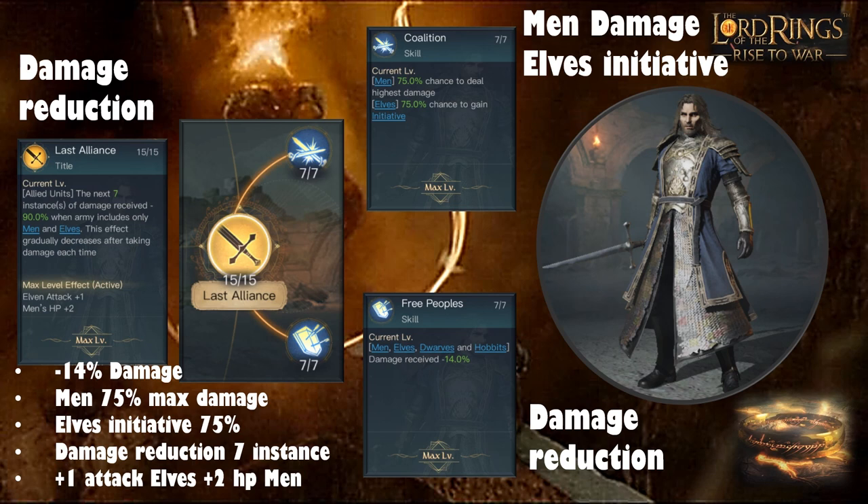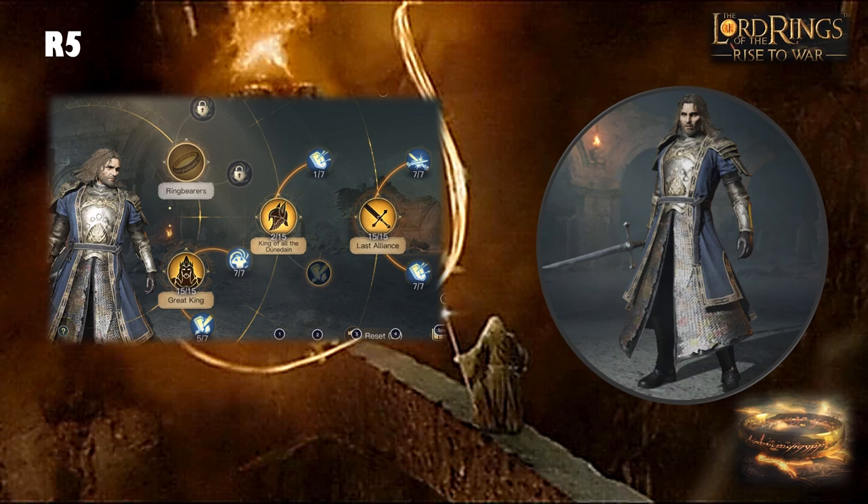Men tend to have one of the biggest damage ranges, so getting maximum damage from them is roughly equivalent to about 20% extra damage. That snowballs into rounds two to three with 21% extra damage further modified by Might, causing more damage than you'd expect from a range build. Elves getting initiative means they shoot first — the more you hit first, the fewer troops they have to hit you back with. Early damage and initiative are key skills in this game.